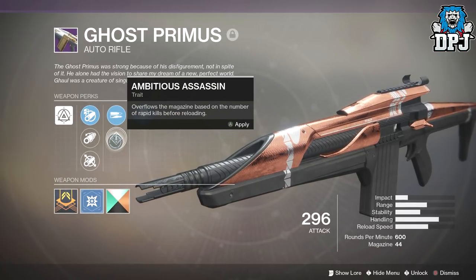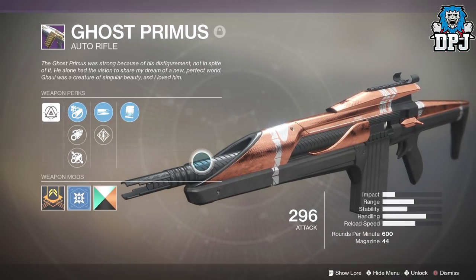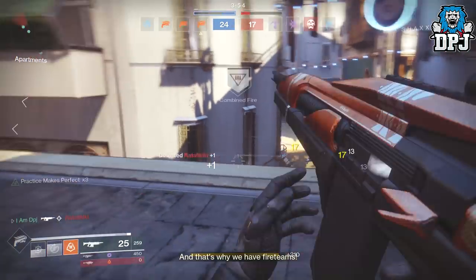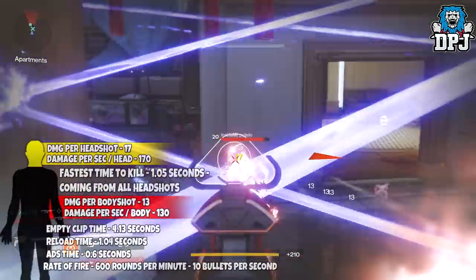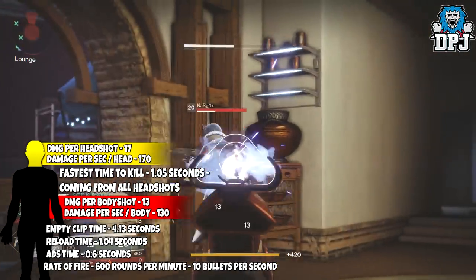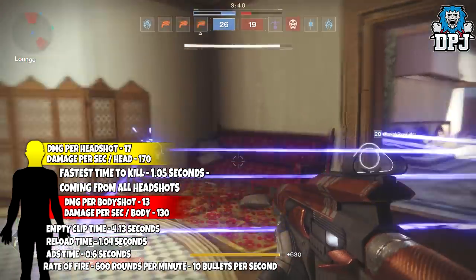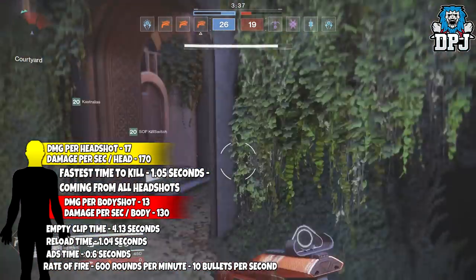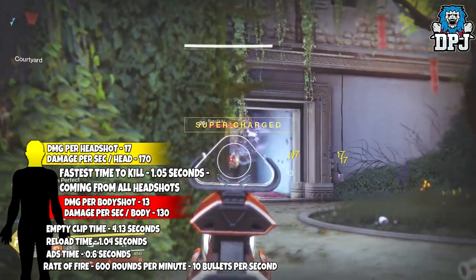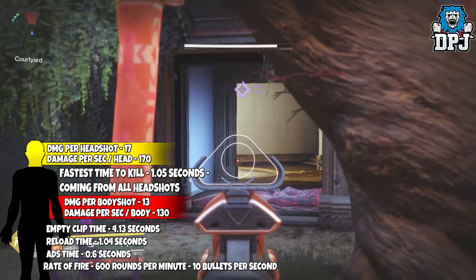The Ghost Primus's perks include Under Pressure, High Impact Rounds, Ambitious Assassin, as well as Arrowhead Brake, Corkscrew Rifling, and Fluted Barrel — a decent choice of perks. On screen now we can see some gameplay while we check out its stats. Same as the Scathelock, it fires 600 rounds per minute — 10 bullets per second. Damage to the body is 13, damage to the head is 17. DPS to the body is 130, DPS to the head is 170. Time to kill landing all headshots is 1.05 seconds. It empties its clip in 4.13 seconds, reload time is 1.04 seconds, and ADS time is 0.06 seconds.